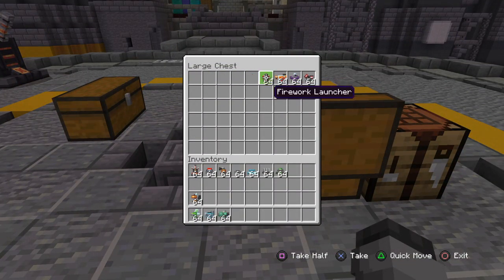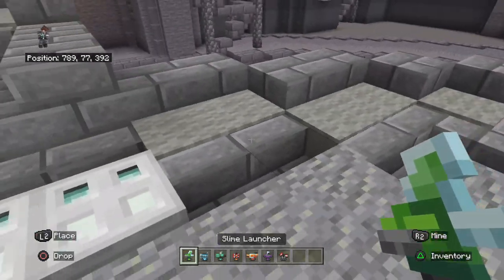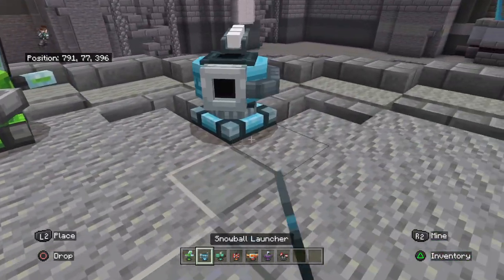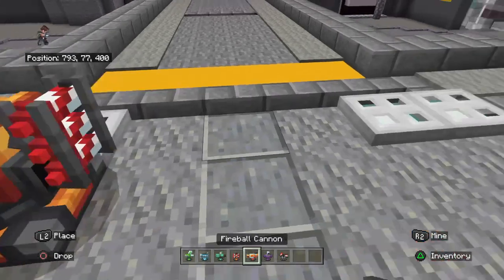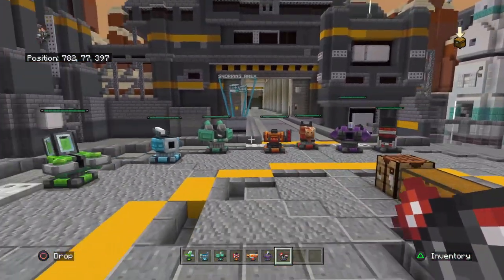Now on to the actual towers and launchers. Here's the slime launcher, snowball launcher, crossbow, and firework launcher - here are all these ones right here.